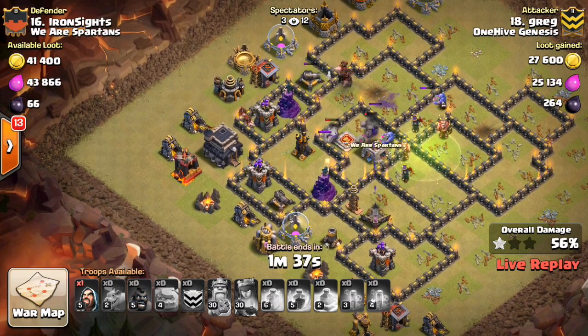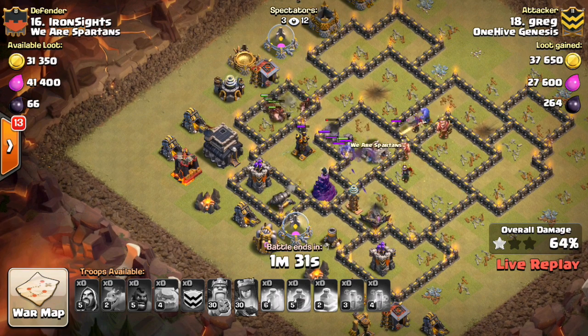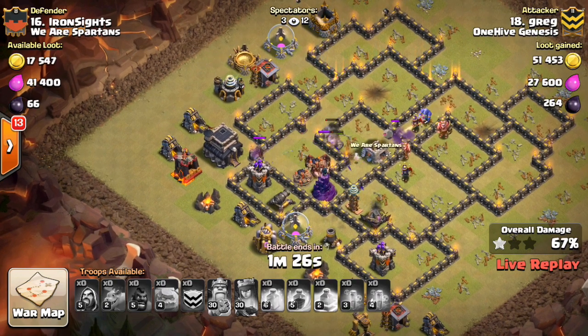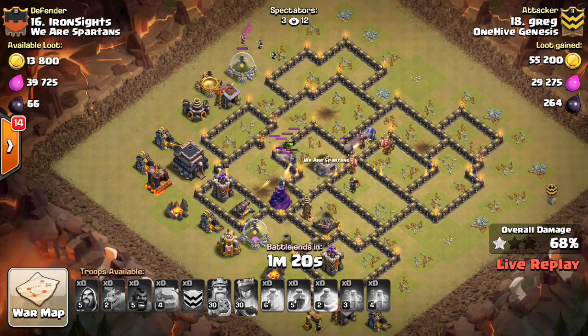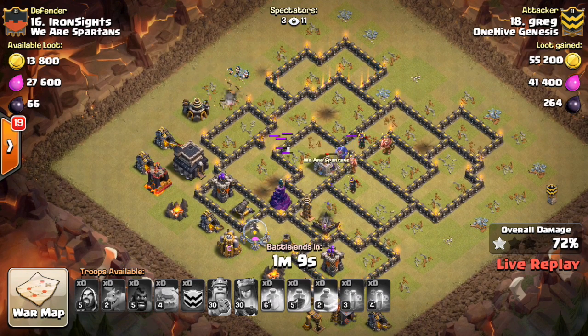Has a few bowlers which are going to do some damage here, but I think because there's still going to be some giant bombs — probably near that air defense — there might be a double set even. That could be pretty damaging to his hogs. Right there — boom — those hogs are done. So it looks like this one is not going to be a three-star. Good try to Greg, but things are just going to kind of peter out right here. I think the bowlers and the queen kind of got away from the golems. The golems didn't tank enough, and because of that, things just didn't get as deep into the base as he would have wanted. The hogs had to deal with too much, so they go down, and then the attack is pretty much over. Nice try to Greg.